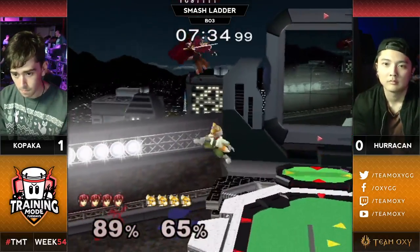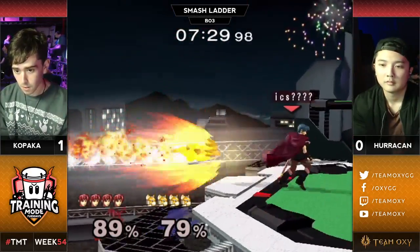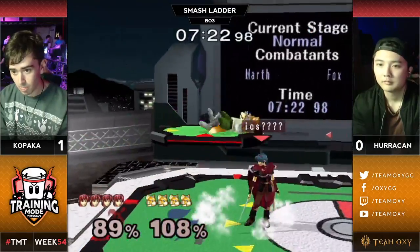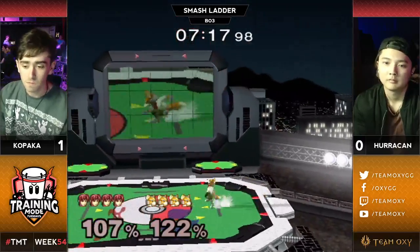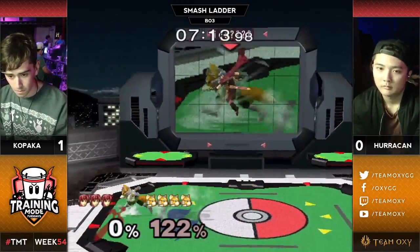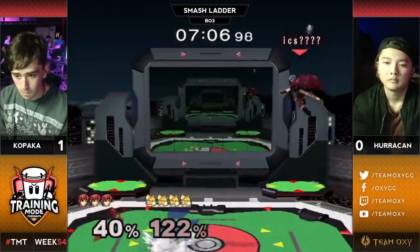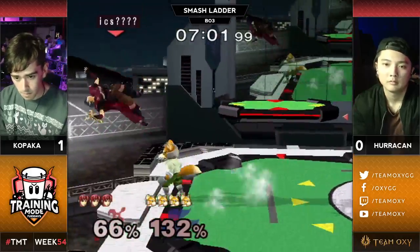They're at even percent. Huracan going for some fancy moves, getting that up throw at the edge. There were so many mixups that were possible — he drops them all. Still in control. This nair is gonna find him through the platform and set up that edge dart. On the flip side, Huracan this time ready with that ledge dash up smash. Percentage attrition definitely favors Fox — you don't want to gain any percent as Marth if you can help it.